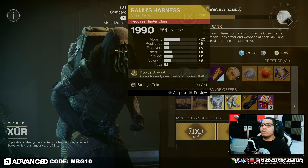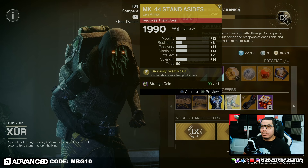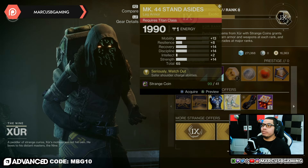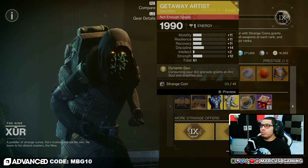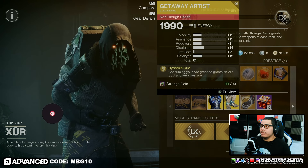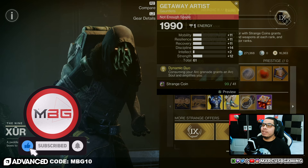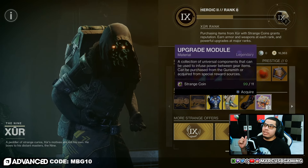For exotic armor: for Hunters it's Raiju's Harness, a 62 roll with 20 mobility as the high. For Titans it's the MK44 Stand Asides, a 65 roll with 14 recovery, discipline, and strength as the standouts. For Warlocks it's a 61 roll of Getaway Artists with 14 discipline and 12 strength as the highs.